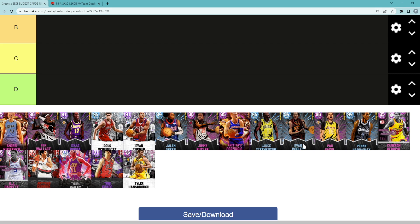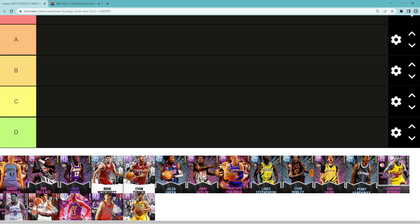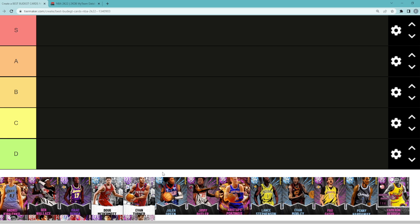These are the players on the list — I tried to keep them under 20,000 MT, so every single card in this list is under 20,000 MT, with a lot of cheap guys going for 5, 3, or 7,000 MT. These are some of the best budget cards in MyTeam and we're gonna be ranking them on this tier list. If you guys are new here, I'd really appreciate if you could subscribe — I post three to four MyTeam videos every single day.